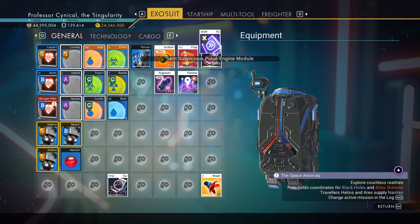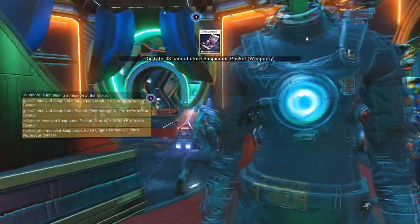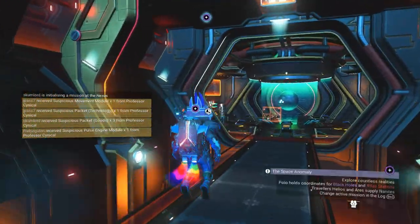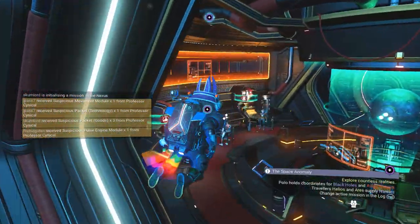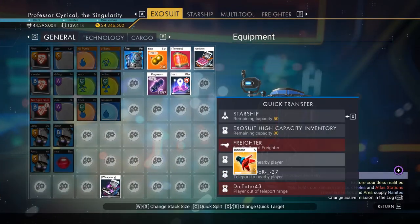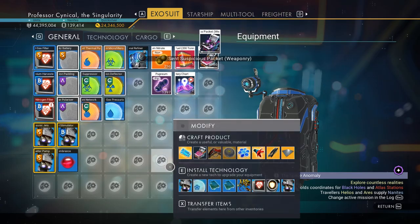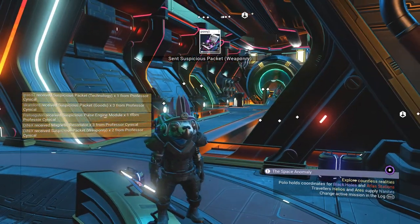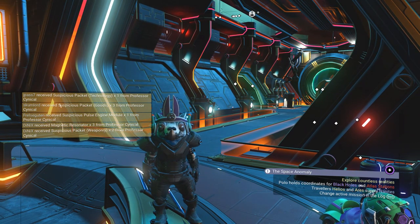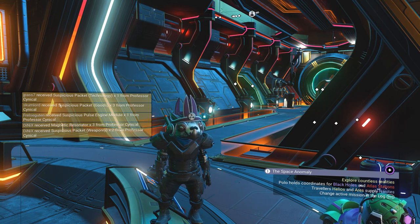Some of them couldn't get those items because their inventory is full, but there are more people up here to give items to. It's very rare this happens because normally people have plenty of inventory space, but today is not my lucky day — it is other people's lucky day though. Last two items — there we go, everything is gone!